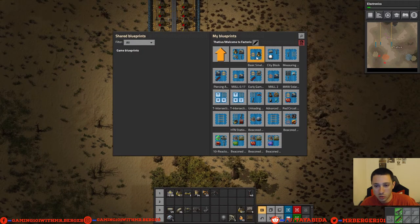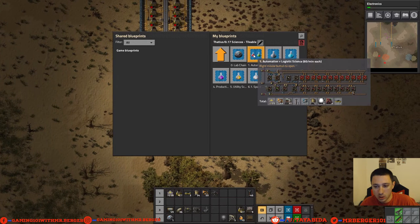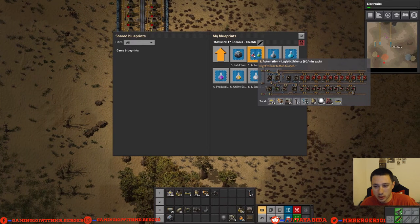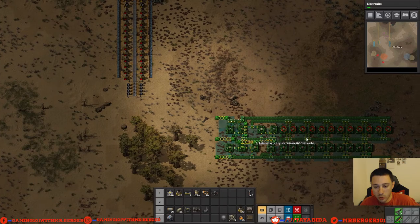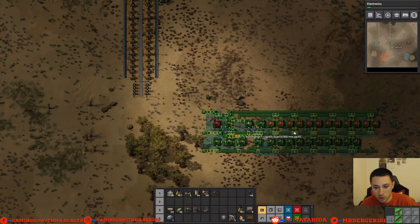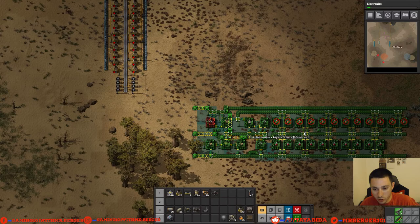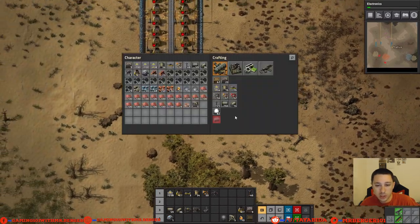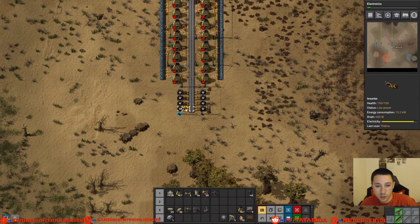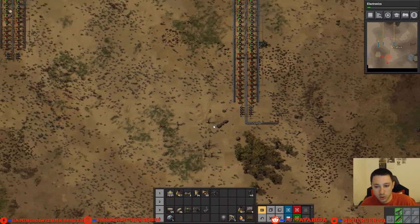We could potentially use this little blueprint — it gets me yeah, inserters and belts and the basic red science. We could put this down here temporarily and fill it in, and then we'd have access to belts and some basic science. Actually, I'm not sure I want to do that yet. Let's instead do our own little version — we're going to make some more belts. Oh, we've got plenty of belts already. We're definitely going to need some copper too.